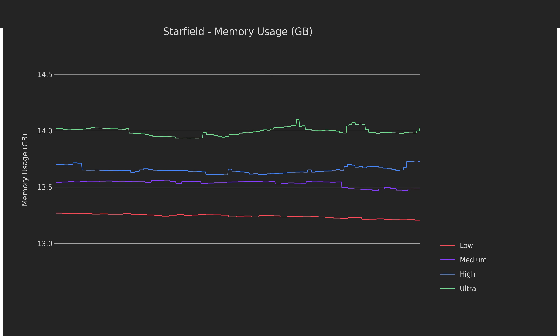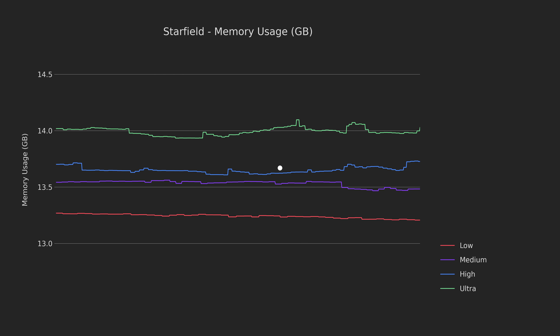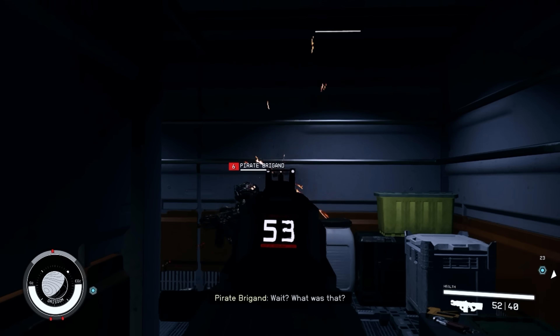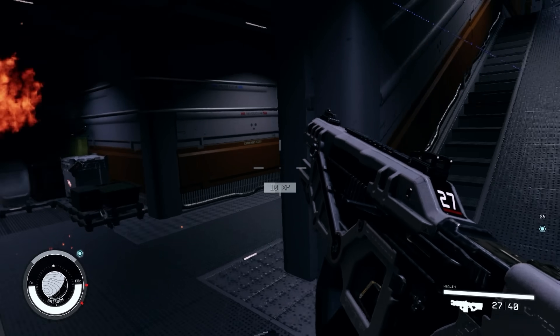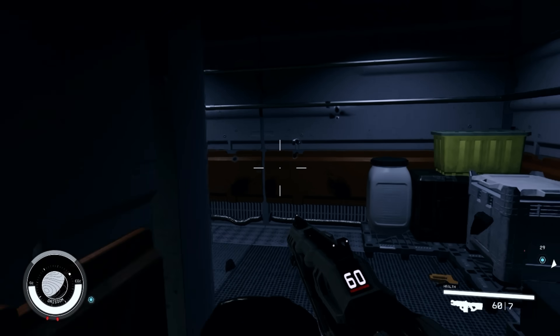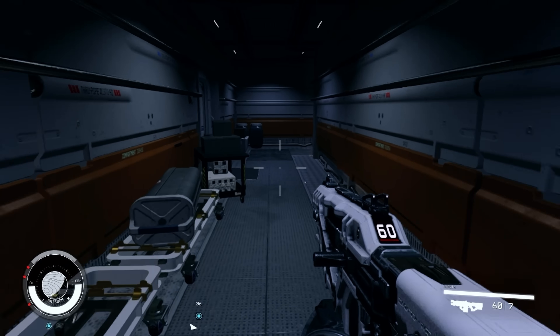Looking at the memory usage, we can see that the deck is throwing basically everything it has at Starfield — between 13 and 14GB of memory used — making it pretty clear that the GPU won't have anywhere near the memory it needs, which explains the stutters. Fortunately, this means that either the swap resizing cryo utilities or increasing the VRAM could be a viable candidate for improvement. Since performance in Starfield is just bad, we're going to focus on the low and medium presets during the bulk of the testing, then use what we learned to maximize gains on higher settings later.